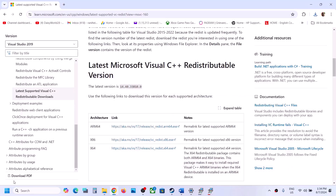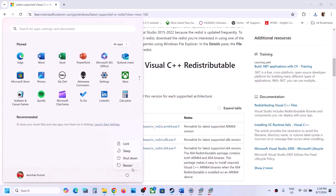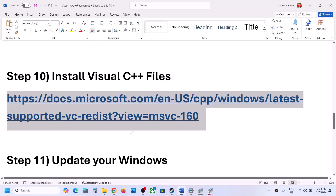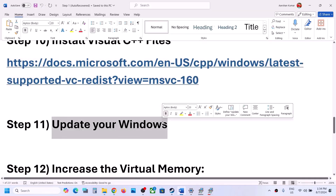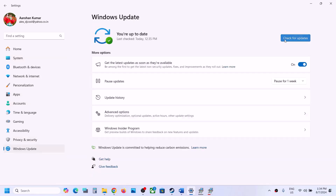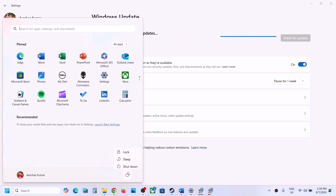Once installed, you will see a restart option — restart your computer. Restart is a must. After the system restart, launch the game. The next step is to update Windows to the latest version — this is important. Go to Windows Update or Update and Security and click Check for Updates. Once all updates are installed, restart your computer, and after the system restart, launch the game.